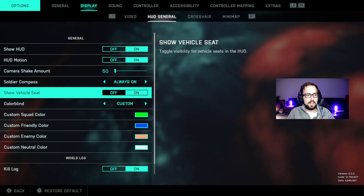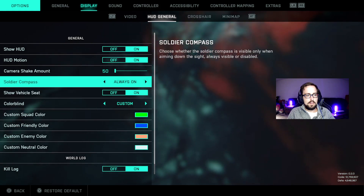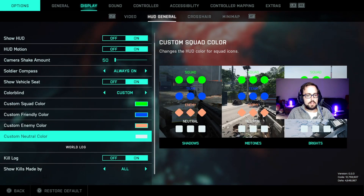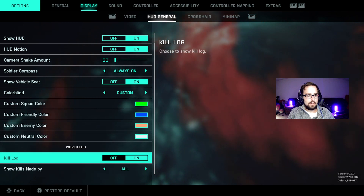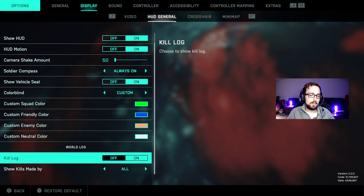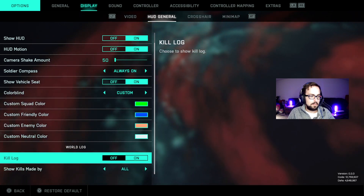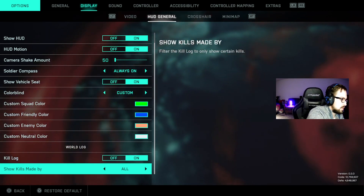Did you do the HUD general? Camera shake amount you'll want off. The kill log you should probably adjust too, because it's what you're used to. I would turn your kill log to all — show kills made by all — since that's what you're used to from Battlefield 1.